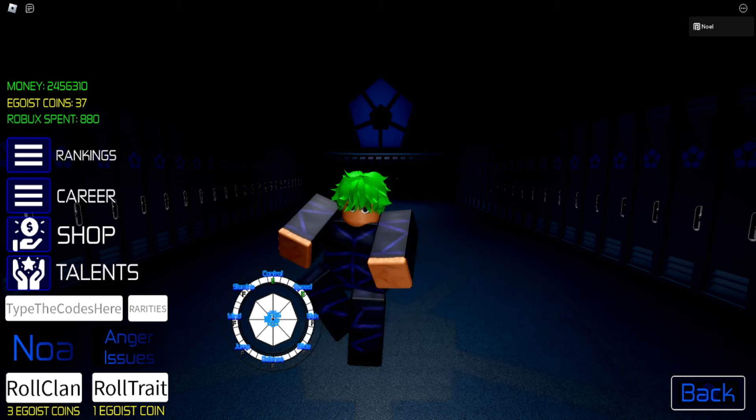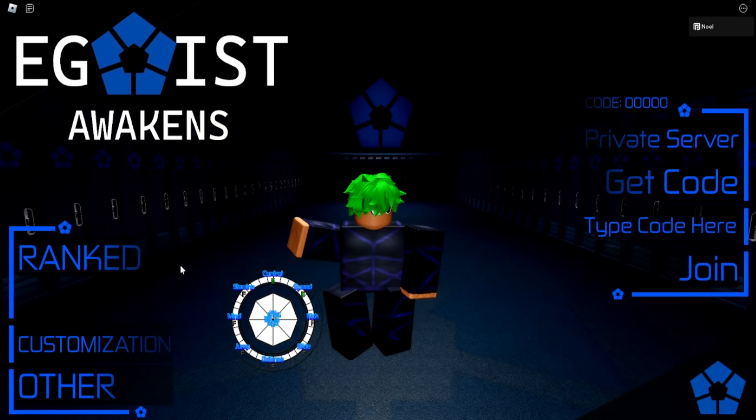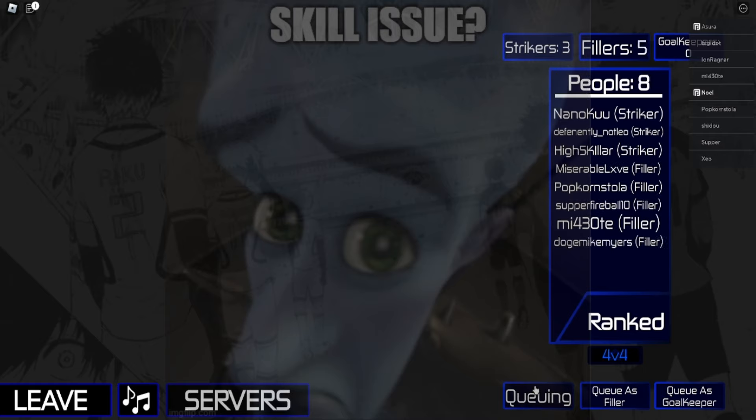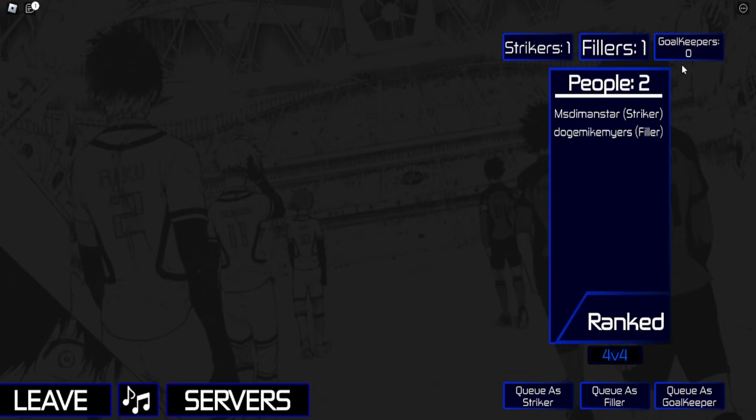Next we're going to talk about gameplay mechanics — something every single one of you needs, because I've seen a lot of players who can't even kick a ball. This is the queuing system. It's currently the only ranked mode since casual just got taken down today due to bugs. You can queue as a striker, filler, or goalkeeper. You need two strikers, four fillers, and two goalkeepers for a match to start, and then it divides players between the teams.